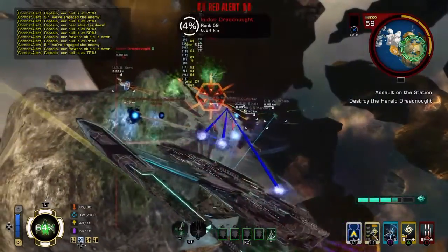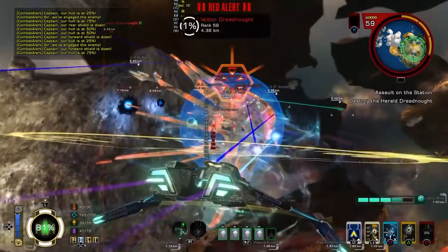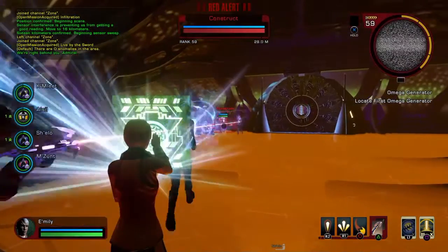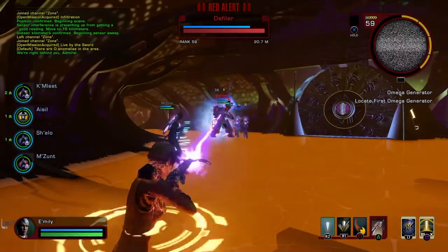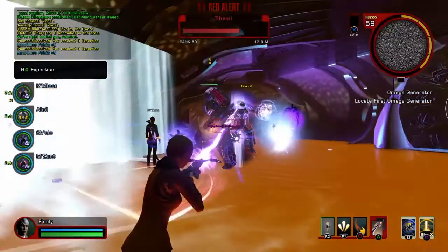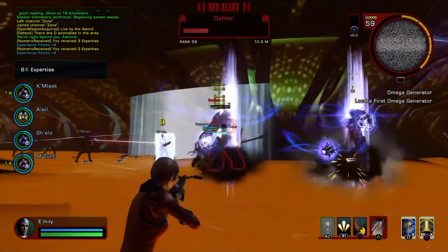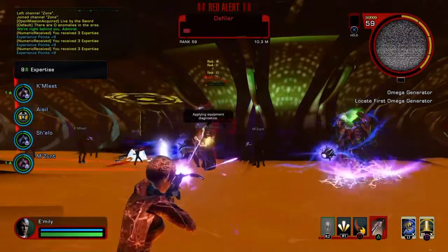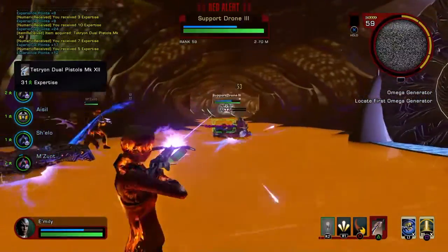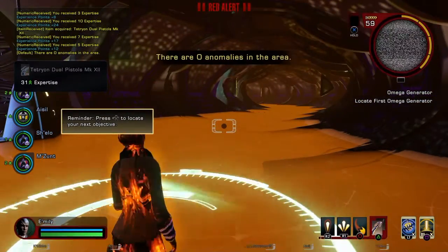The other half of the game is third-person ground combat, which just really falls on its face compared to how good the ship combat is. It was getting to the point early on where I'd see a ground combat section coming up — I'd have to beam down to a planet — and I'd just get this dread, like 'oh god, let me just get through this as fast as I can so I can get back into space.' It's just boring, and the quests are basic fetch quests — the same thing over and over. Boring, repetitive, not that fun.